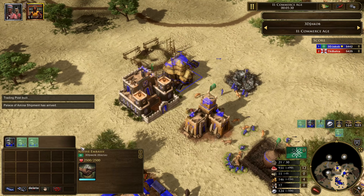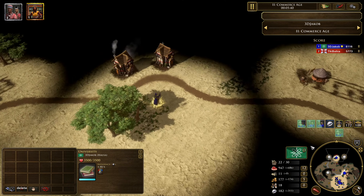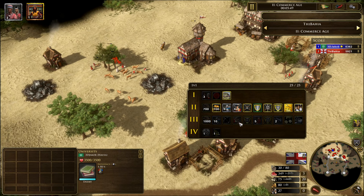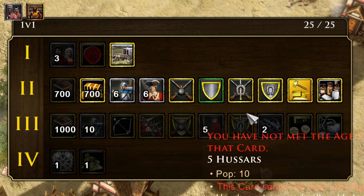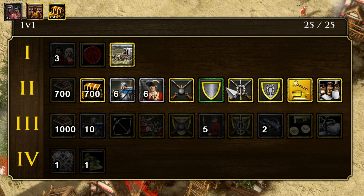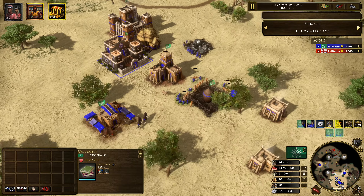At this point you can queue up as many Berber nomads as you possibly can, gather up those crates, keep training them, and get the Palace in range of your university. I can actually see my opponent's deck at this point, and it's always a good idea to take a look when doing this strategy. His deck has a lot of upgrade cards and seems really H3 focused — not a lot of H2 unit shipments or crates. The fact that he has land grab and medicine tells me he's not going to rush me, so it's completely safe to go for this strategy.